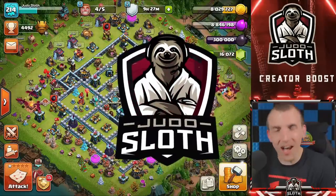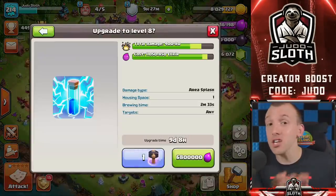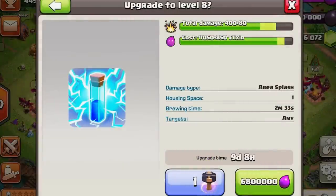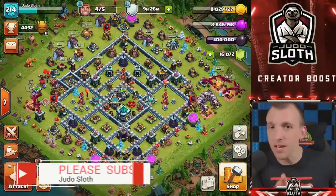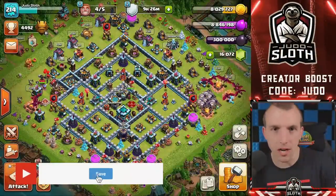Welcome back to the channel, I'm your host Judo Sloth. I want to start off by actually upgrading my lightning spell to level 9. Mine is only level 7 but it can now go to level 9 at town hall 13. It's just a single spell slot, and this is really where the big change comes in and why I want to teach you guys about it.